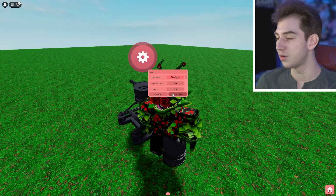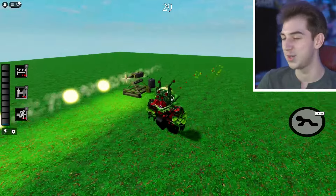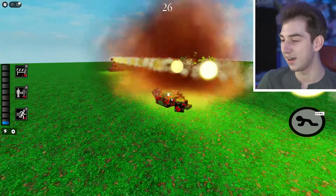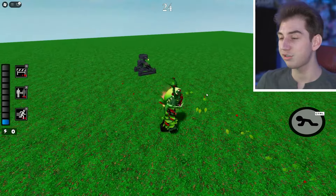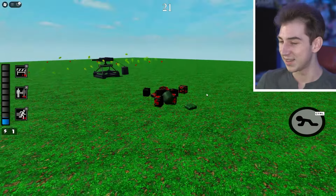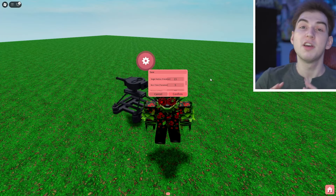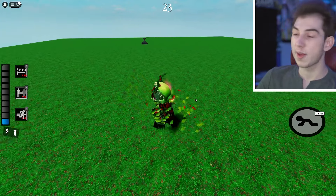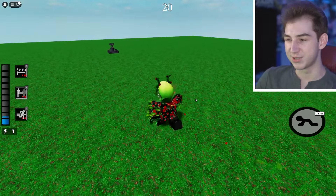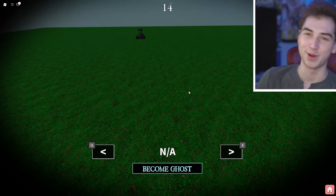To make the orbs lethal, set the damage mode to kill, hit confirm, and hit play. You better stay far away because if you get in their line of fire you will be killed on the spot. Pairing the kill setting with the homing setting works out nicely — the orb will follow and actually kill players. Next is the target radius setting, which affects how far away the turret can lock onto a player and start firing.